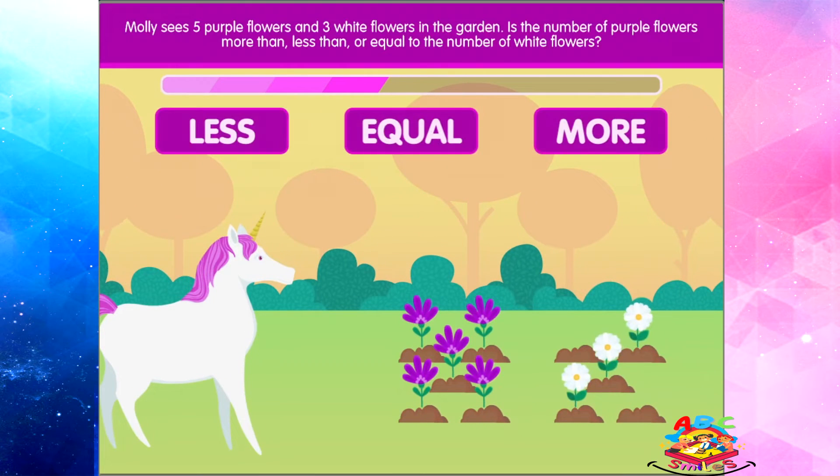Molly sees five purple flowers and three white flowers in the garden. Is the number of purple flowers more than, less than, or equal to the number of white flowers?